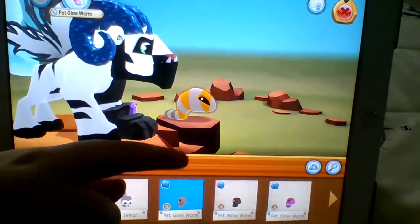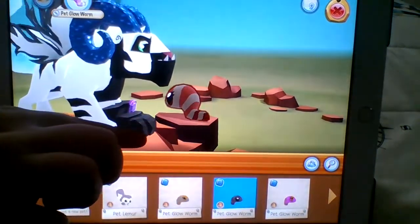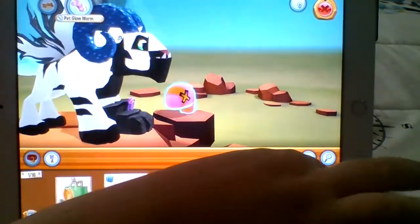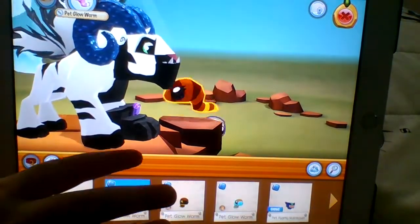So here's one of them. This one is gray and orange. This one is a dark red and a gray. This one is like a magenta and a brown. And I got this one, which is like a brown rattlesnake kind of one.